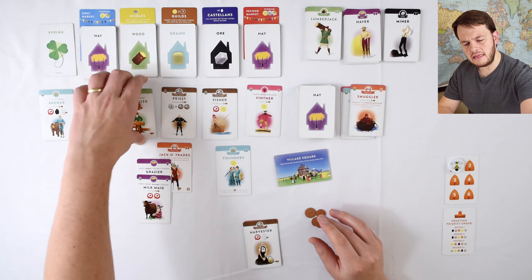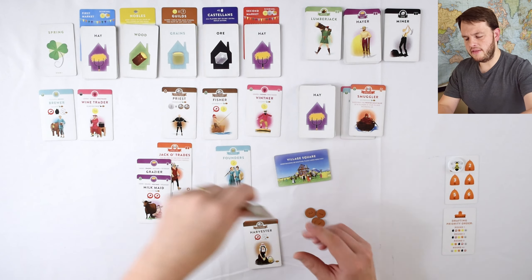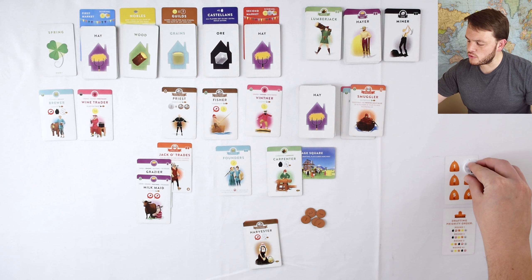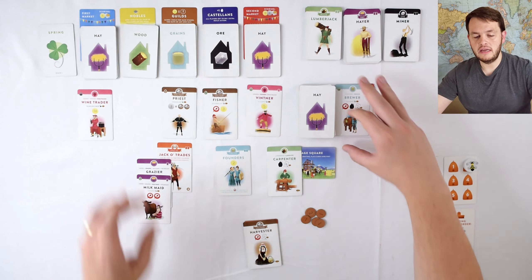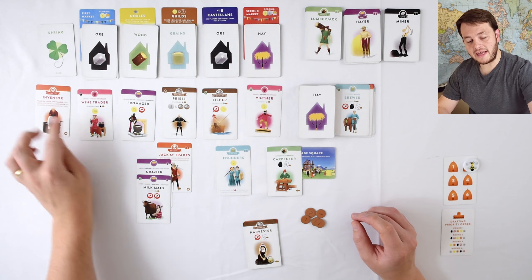I'm going to start out by taking this carpenter, and I get the coin back that I put on that card because I saved it from last turn. Now we're on round two — the game is going to throw away, and the round two priority is still building first. There's a building right here, so this brewer is gone. I'm going to replenish both those — one, two. That's a really good card.